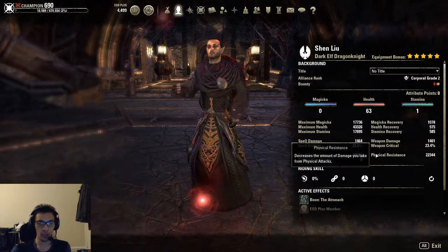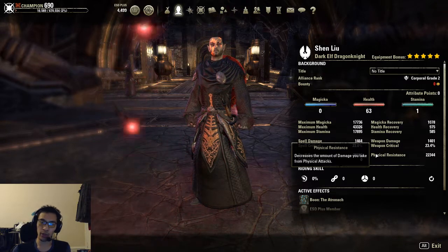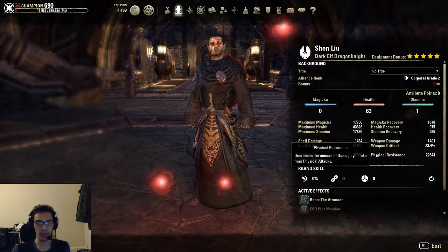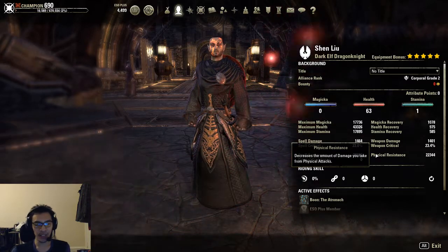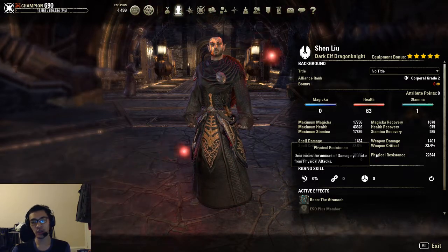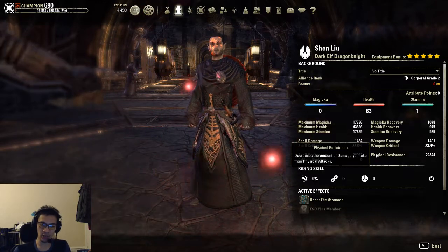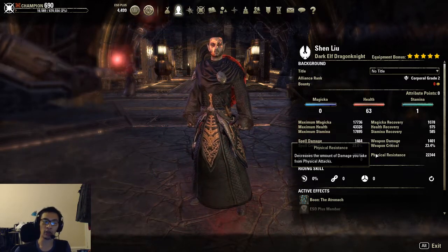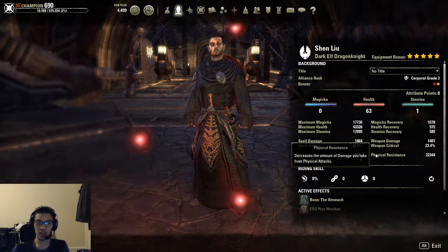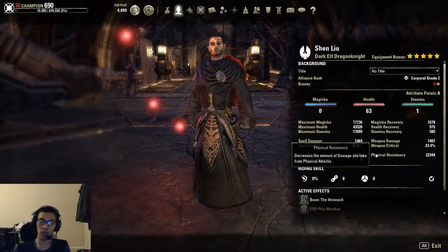This is because orbs and shards no longer return magicka and stamina respectively. As of Morrowind, orbs and shards will now return the higher of the two resource pools — either magicka or stamina. So if your magicka is higher than your stamina, whenever you activate the orb or shard synergy, you will always be restoring magicka and not stamina. We want to avoid that because stamina is the resource we use when we block; it's basically our lifeline. Once we run out of stamina, we're dead because we can no longer block enemies' attacks.